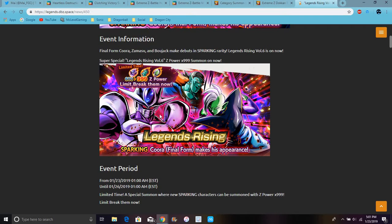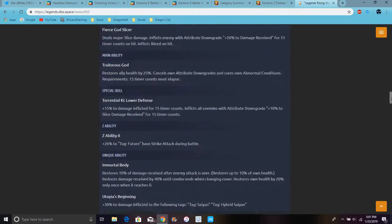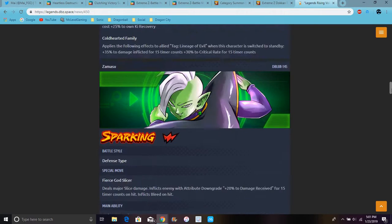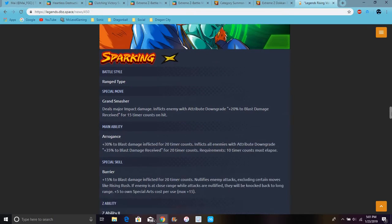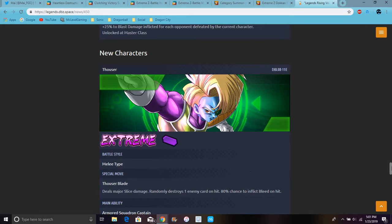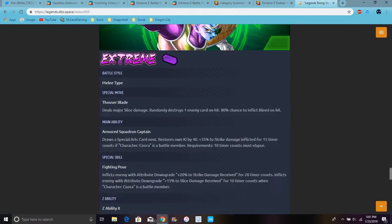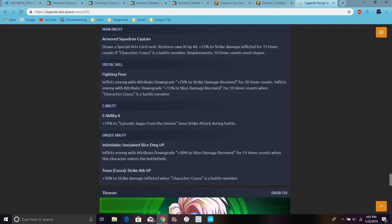Cooler's looking nice, I need to check it out. Cooler's blue — he's lost his form, which I kind of expected. And Bojack is yellow. Gokuhanks is back too, and Sparking Cooler. We have a new Extreme Saiyan and a new Hero Saiyan. They tend to change the names for the English version.